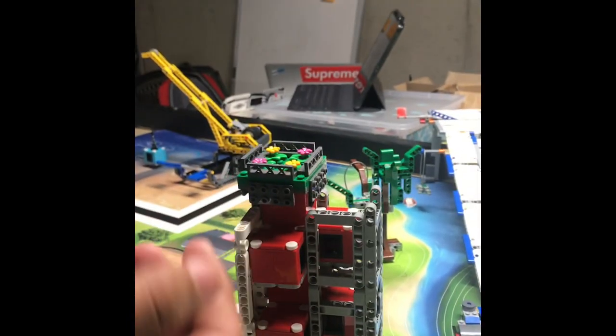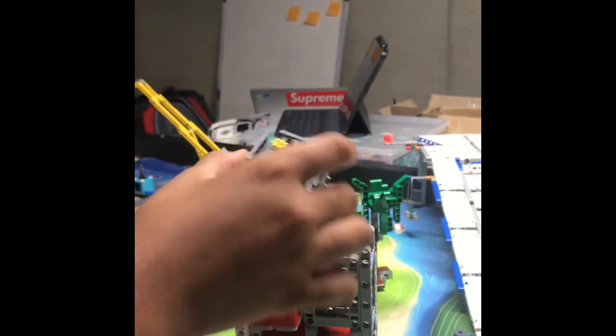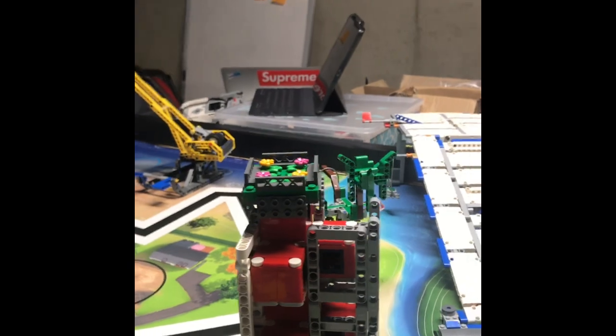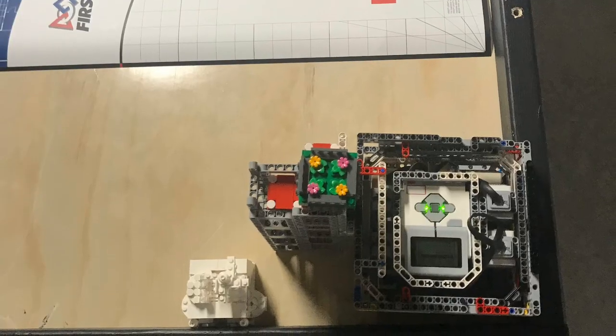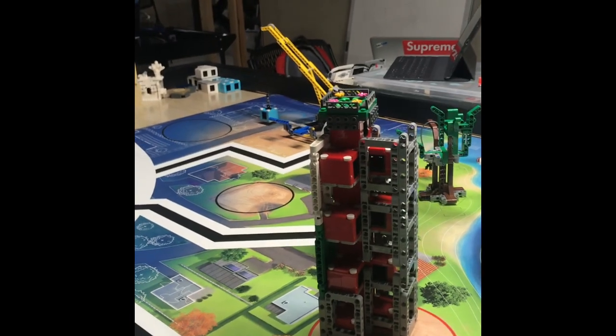Now we have this thing on top, which is Mission 13. At Mission 13, you basically have to put one of these upgrades on top of the building, which gives you 10 points. So 50 plus 10 is 60. So we got 5 points for each mission. So 5 times 2 is 10, and 60 plus 10 is 70.